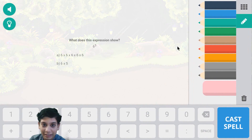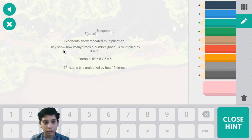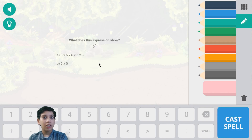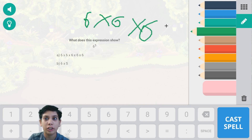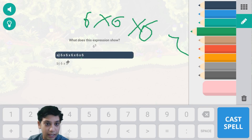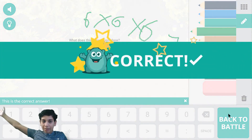Finish off this battle. Let's use Conjure. What does this expression say? 6 to the power of 5 means that there are 6. So 6 to the power of 5 is technically saying 6 times 6 times 6 times 6 times 6. That's what it's technically saying. We click that - 1, 2, 3, 4, 5 - that says 6 times 6 that many times. Cast Spell and I'm correct!